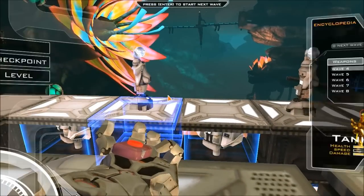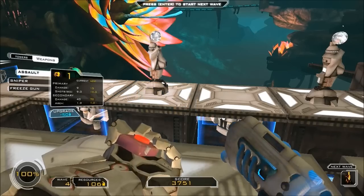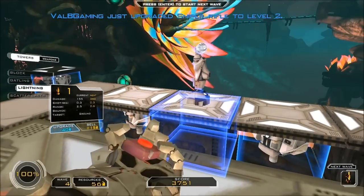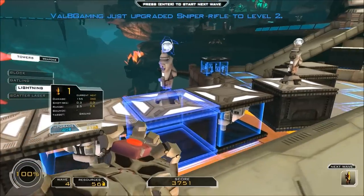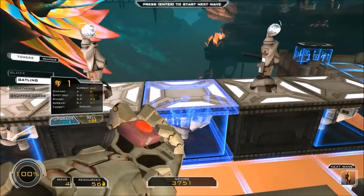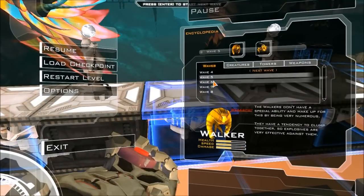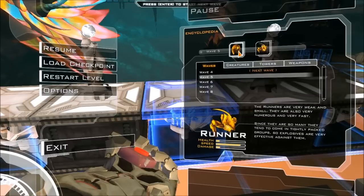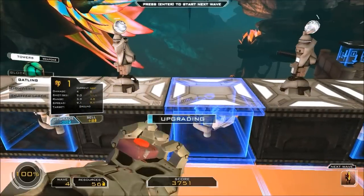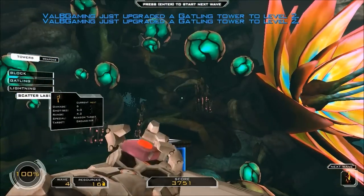What do we have next? Tanks. Their weak spot is their head. The only gun really effective against them is the sniper. So we'll upgrade that. I suppose we'll upgrade one lightning or two of those. However, the gatlings aren't that great against tanks. They are, however, good against walkers and runners, which we have in the wave after. So we're going to upgrade the turrets — more beneficial for us. Alright, wave four.